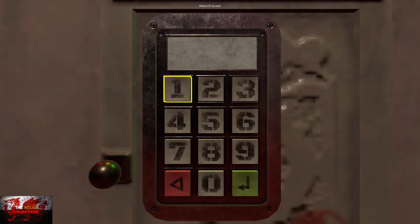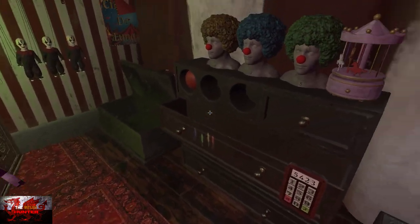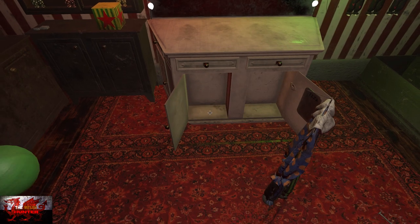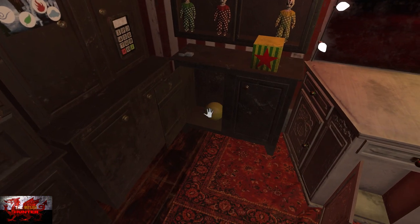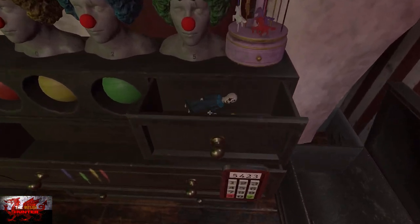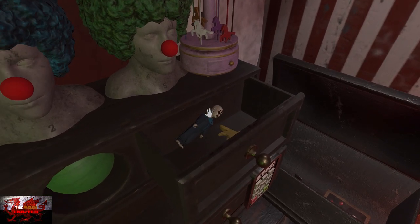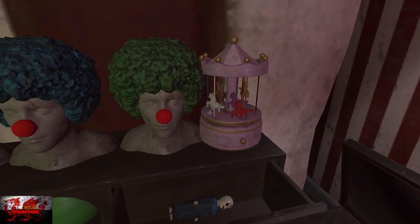Turn all the way to the left. On this vanity mirror, the code is 4521 — green arrow, left trigger to back out. That opens up the cabinet for another horse. Turn left, back to the vanity mirror, open up the cabinet on the left hand side, grab the ball, and put it in the right hand side clown. Turn all the way to the left again, open up the left cabinet, grab another ball and triple-ball the clown. The cabinet opens up — pick up one of the dolls and discard it with the left trigger. There is a horse in there too, so pop that on the carousel.